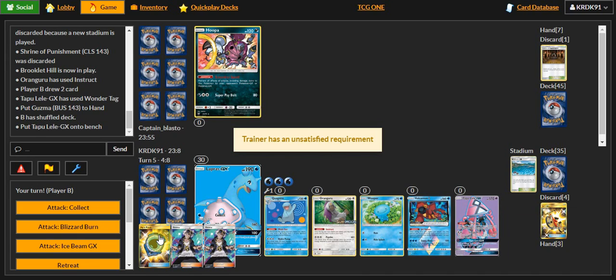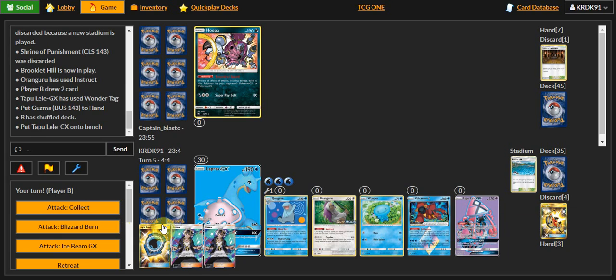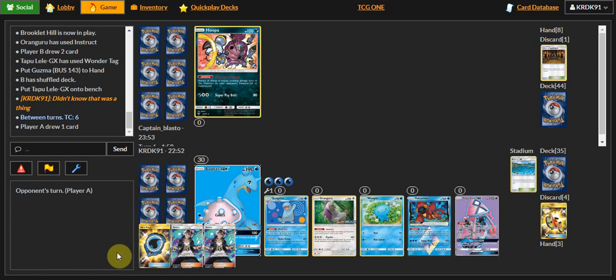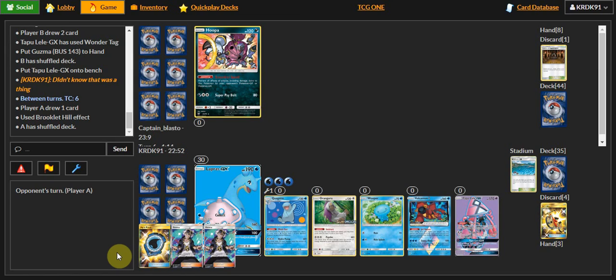I didn't realize that was actually a thing. I just fudged up. I messed up. Well, it's not the end of the world. Again, I can get Quagsire powered up very easily. I've got 120. I just need some way of getting around to that. He's gonna use Brookly Hill. Doesn't have anything — he's just going to use Shell Hulk at this point. I truly believe he has absolutely nothing in hand.